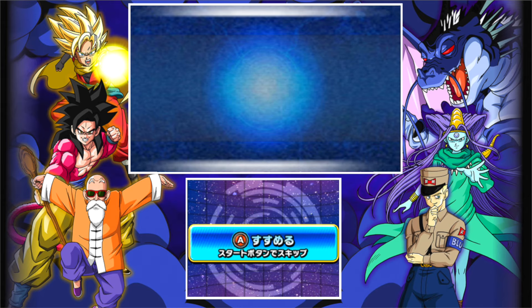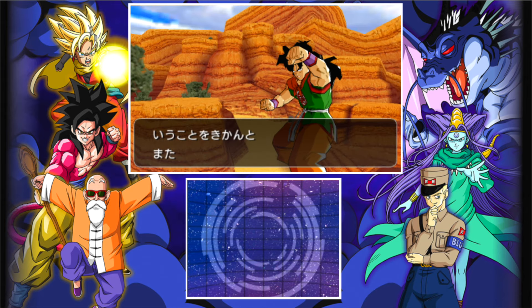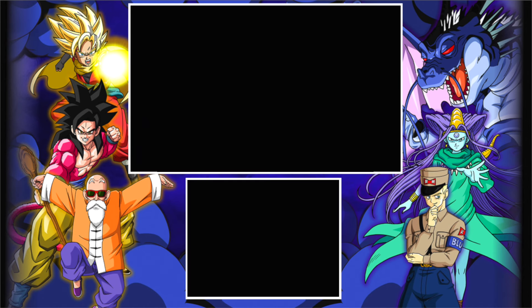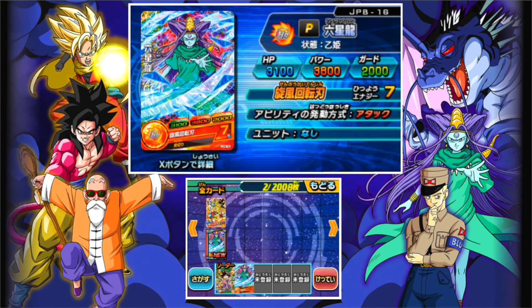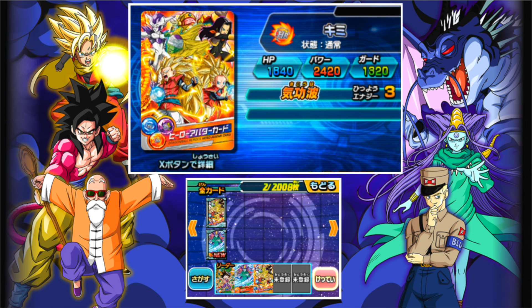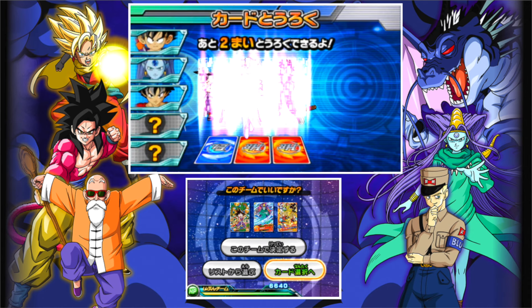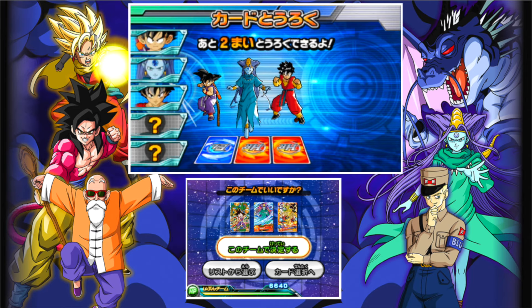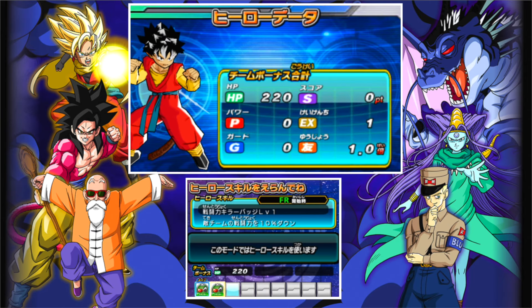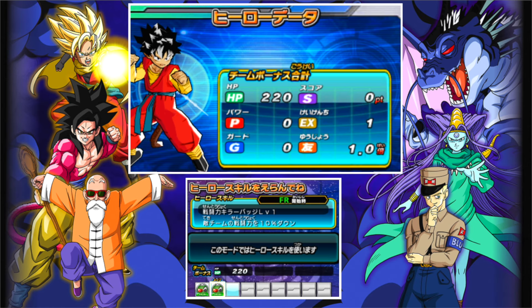There are little story sequences telling you what's happening, and then the characters get their dialogue — I'm going to skip all that. Now it lets you choose the units you're going to bring with you. I'm going to grab Oceanus, which I just got, and then this is the hero card for your avatar. It's Beat, because they don't let you really customize it — you just choose the type, like a female Saiyan and stuff like that. You choose the character type and then proceed.